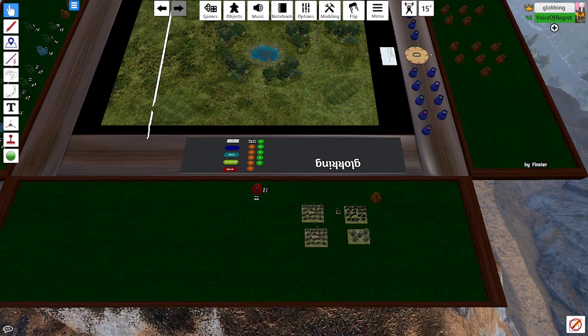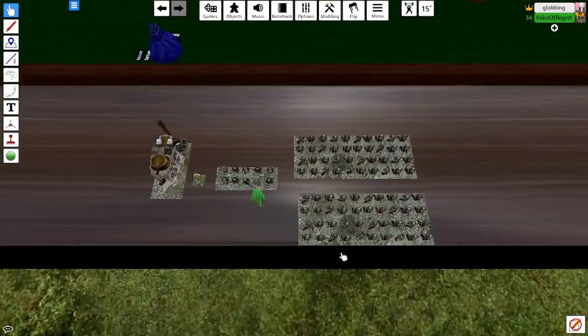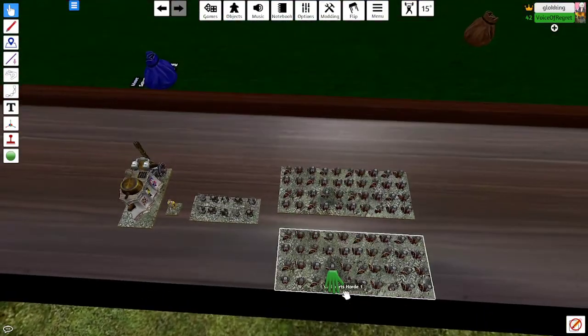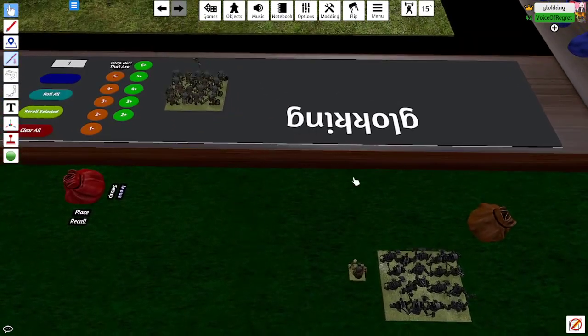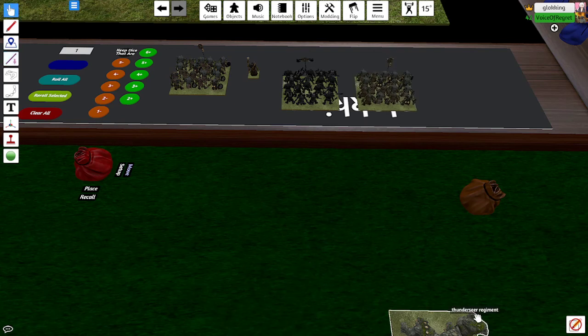Hello everyone and welcome to another episode of Ohana Hobby Workshop. I'm Manga Smasher and today we are doing the Storm in the Shire campaign with Rob. This will be Riftforged Orcs versus Halflings - we're using TTS for this because we don't currently have the models. I'll be using generic Orcs and Rob is using Dwarfs.